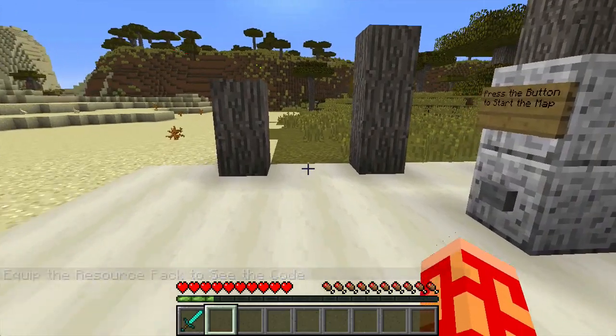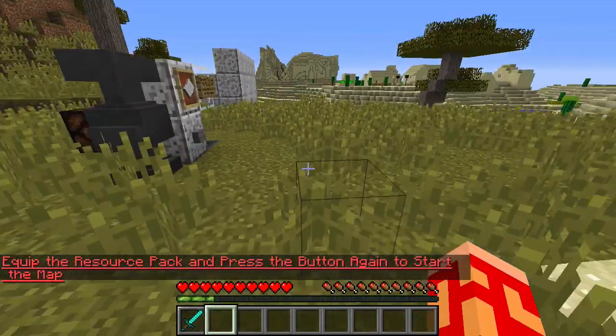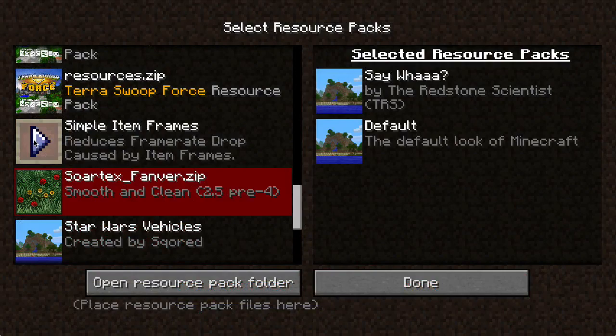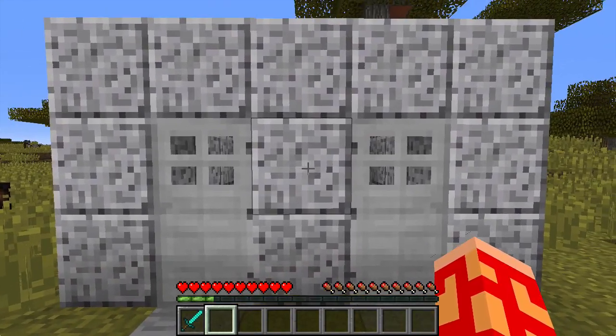So let's try — and you can see it didn't work. The light didn't turn on. And then this one over here, if we press the button, it'll say equip the resource pack and press the button again to start the map. So now let's equip the resource pack and I'll show you the difference. Here is the Say What resource pack and I am equipping it, pressing done. And here we are.